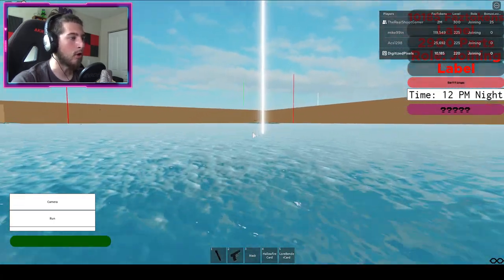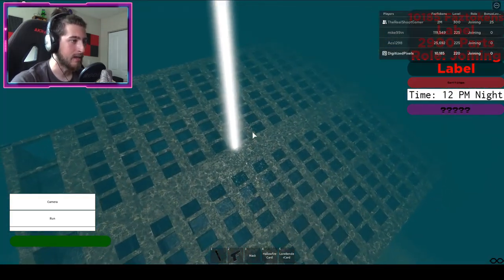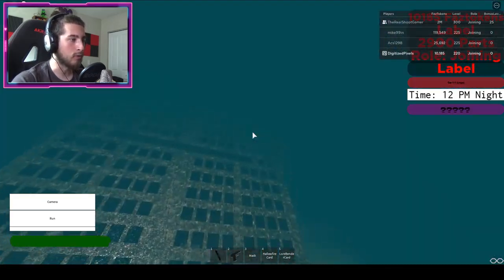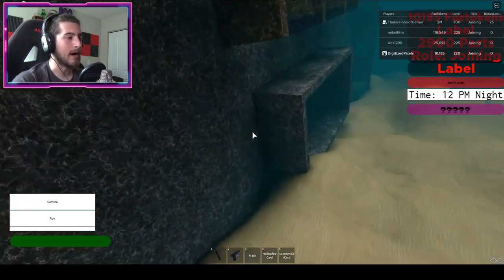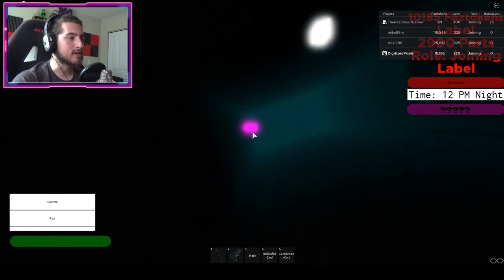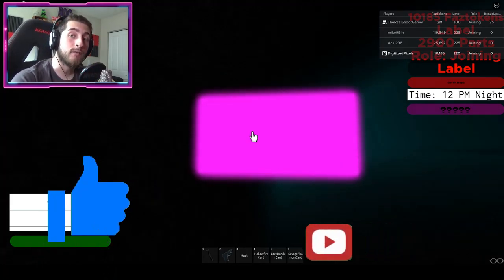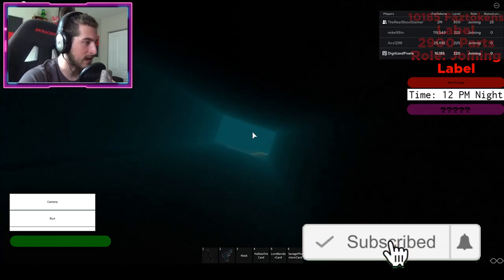Go to this white line — there are indicators. Go to the right of the spawn, over this way, then go to the right and enter through here. Go down this long spooky corridor and there is going to be the second key — click it. That is the Savage Phantom card.